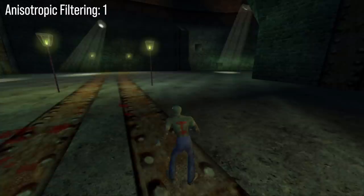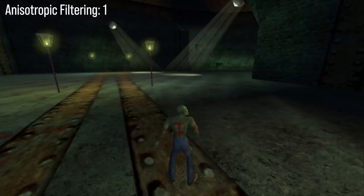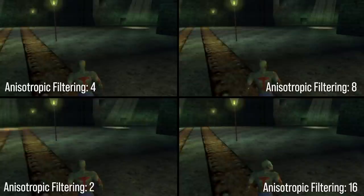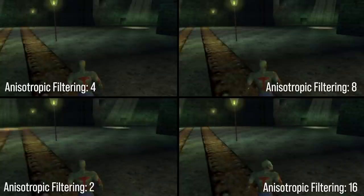Another feature I was really surprised to see is anisotropic filtering, which lets you set the value at 1, 2, 4, 8, or 16. Specifically in the case of Switch, this does have some slight performance implications, which we'll talk about shortly. The big one — perhaps the most expensive setting in the game — is shadow mapping.